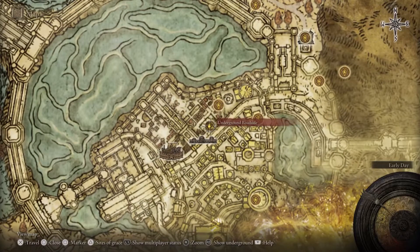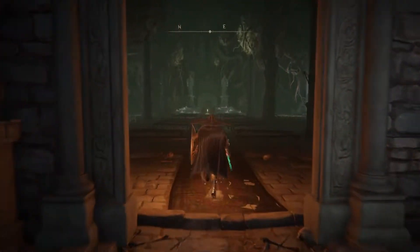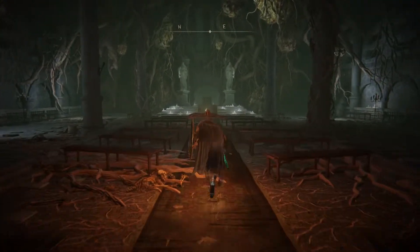To access the area, you will need to have explored the subterranean shunning grounds underneath Leyndell, the royal capital, as well as defeat Mohg, the Omen. Mohg will be found at the end of the shunning grounds dungeon. For convenience, we'll go through the quickest route to get to the boss.